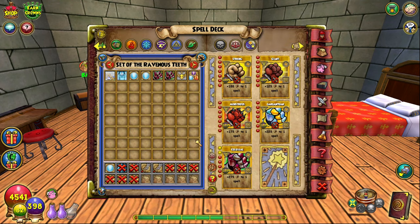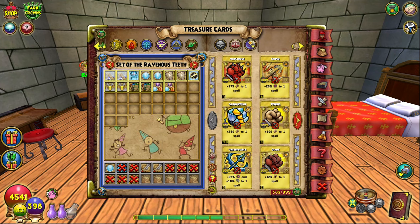Now for the deck setup — this is what I would run if I was soloing as an ice. You have your two hits with enchants, two ice blades, one Sharpened Blade for one of the ice blades, a Feint, an Elemental Blade, and then Shango's Ice Blade from the amulet. There's an additional Sharpen for the Elemental Blade too, just in case you need another blade or your blades get removed.